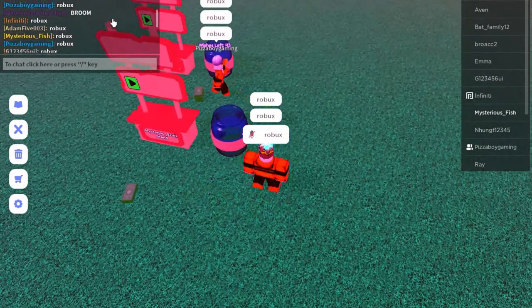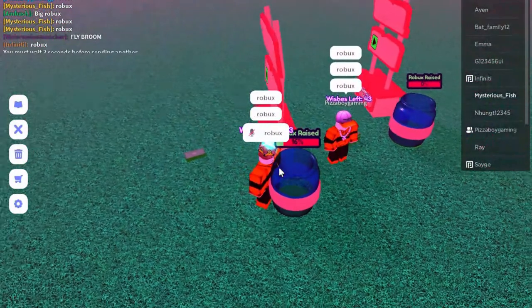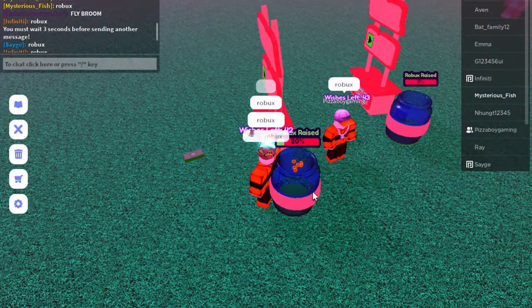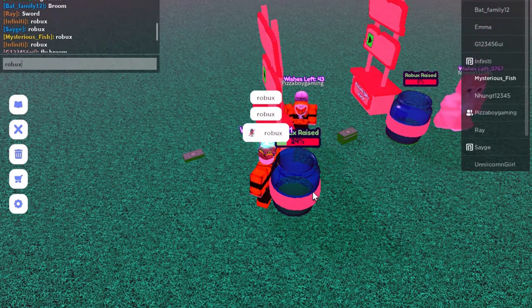What happened is you actually have to be against your jar like this, as you can see. Then you just type it and it goes into your jar. You do it a couple of times.